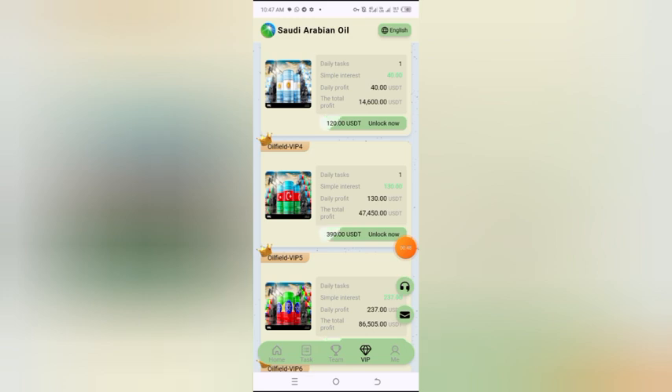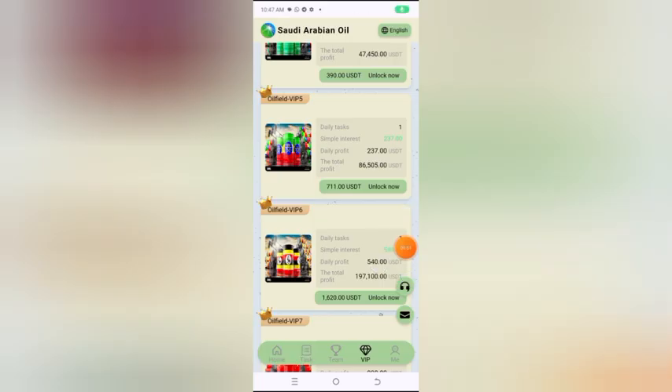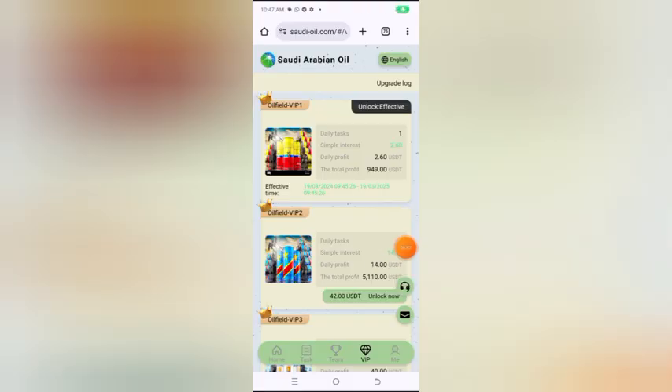VIP 4 price is 390 USDT and daily profits are 130 USDT. VIP 5 price is 711 USDT and daily profits are 237 USDT. I have already upgraded to VIP 1. Now I will do my today's task — click on task.